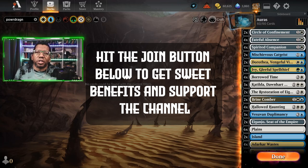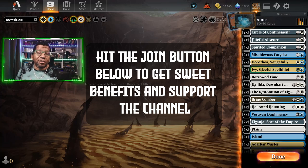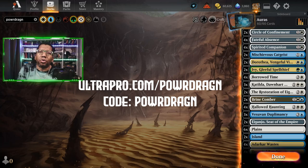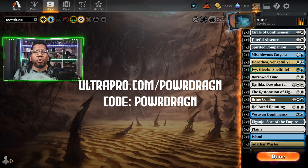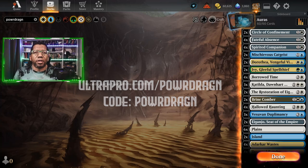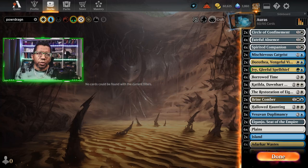I want to take a quick chance to say I appreciate all of you that have become YouTube members on the channel — some of you have already taken advantage of the freebies. If you're at one of the higher levels, you get your deck looked at and featured here. To protect your cards and nerd gear, check out ultrapro.com/powerdragon, use promo code POWERDRAGON, and you'll save five percent.